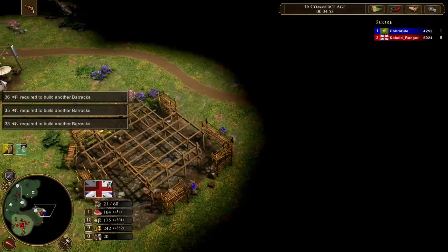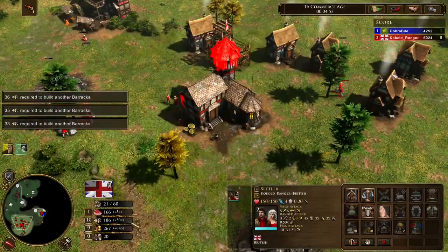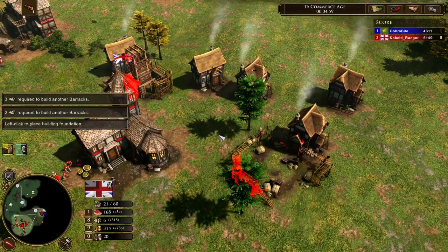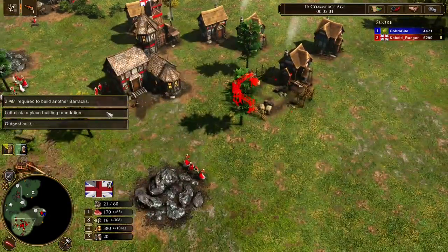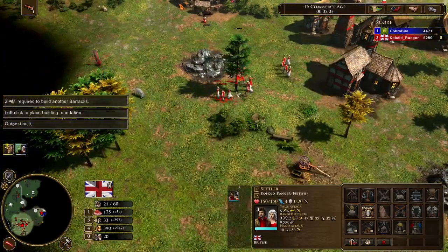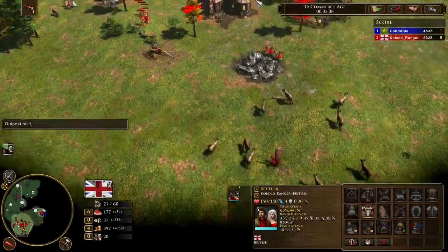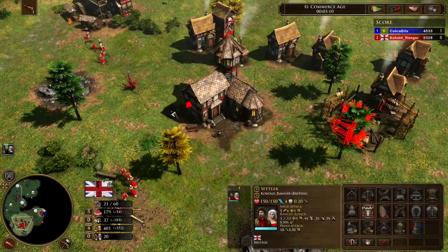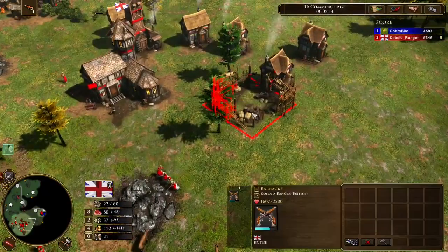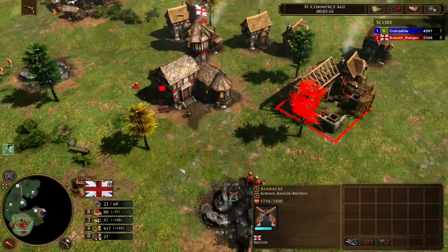I'll be able to counter that rush if I play correctly. I'm still chopping a bit right now, but it's for the barracks — I want it as soon as possible. When that 700 wood shipment comes in, move all your villagers onto food and coin. You don't need too much coin because you already have 200 from aging up and from the outpost.